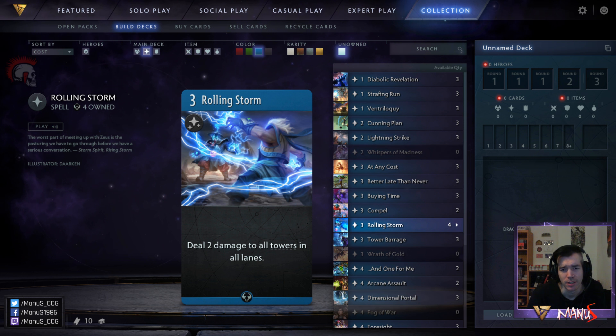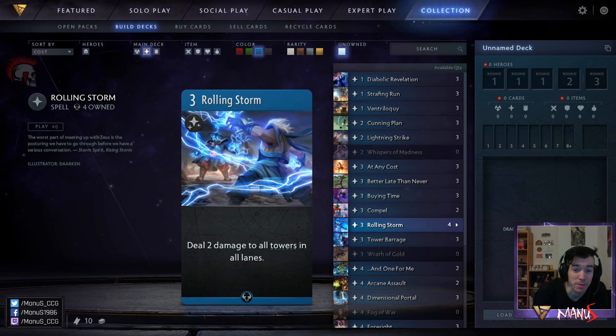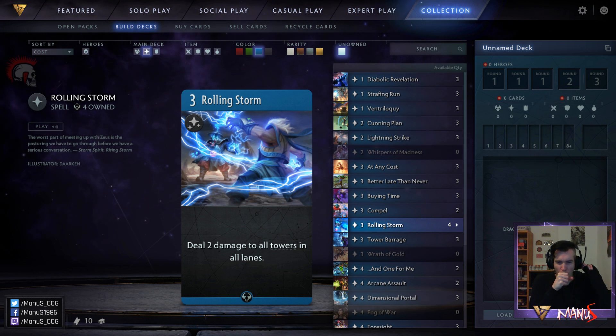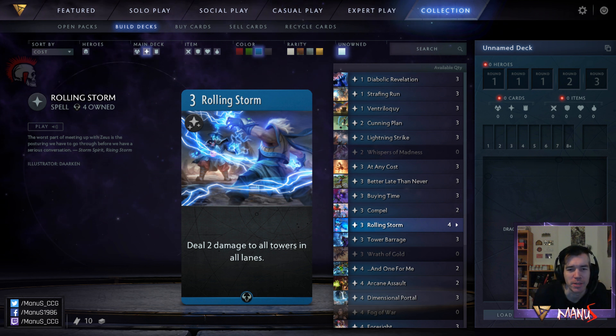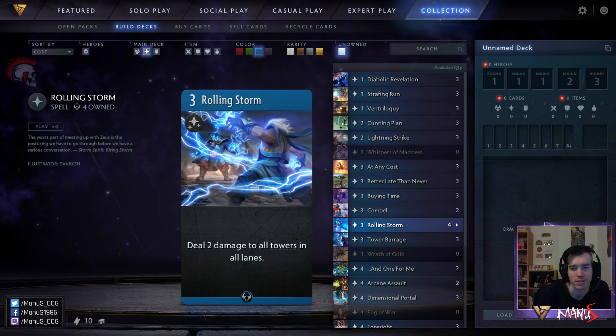Next we have Rolling Storm. This card is mind-bogglingly bad in my opinion. It deals two damage to all towers in all lanes, so it also deals two damage to yourself. Two damage is really not that much, so dealing two damage to each enemy tower is so marginal that it just isn't worth the investment of a card. And then it even has a downside on top of that — this is so much worse than Lightning Strike. The card is just terrible in both formats.